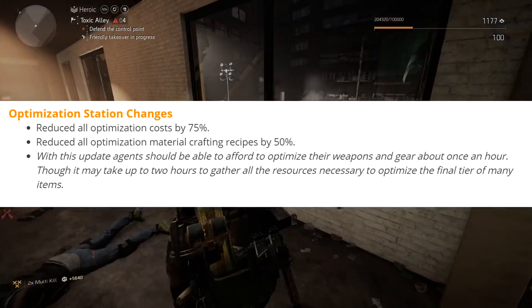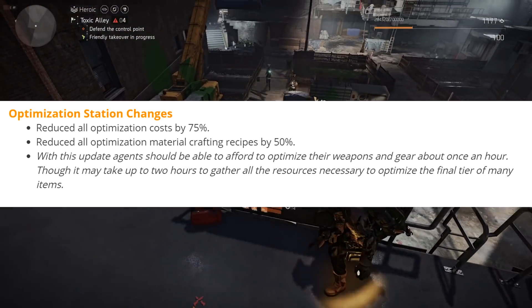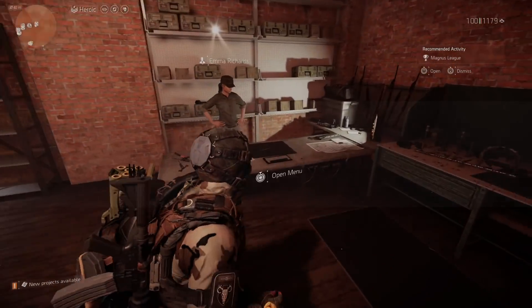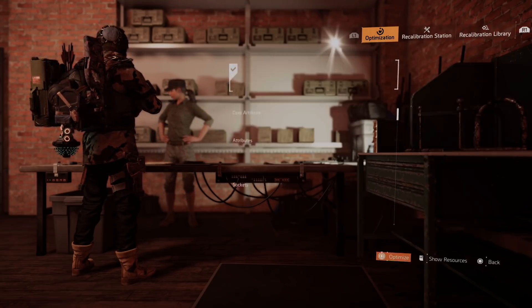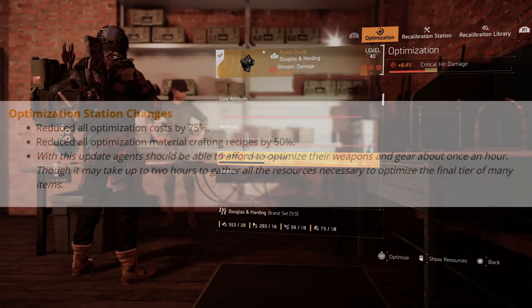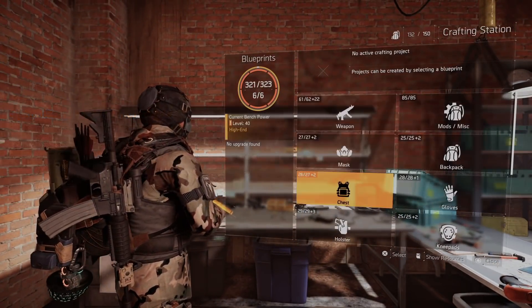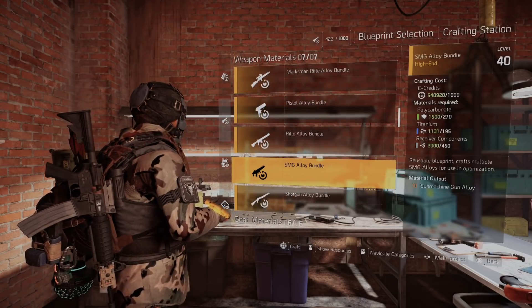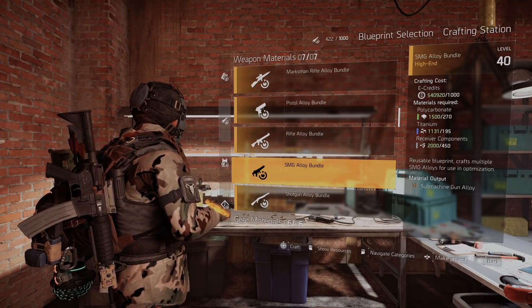Another big change is the optimization station — it reduces all optimization costs by 75%. If you head over to the recalibration station and go to the optimization tab, whatever you're about to optimize should cost 75% less, which is a huge amount. They're also reducing optimization material crafting recipes by 50%, so anything you craft at the crafting station under optimization should cost 50% less — for example, titanium costs dropping from 195 to almost 100.